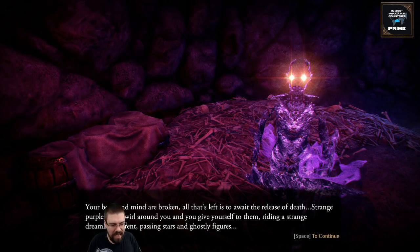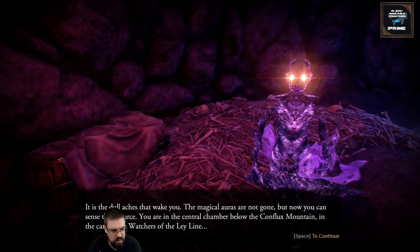Your body and mind are broken. All that's left is to await the release of death. Strange purple auras swirl around you, and you give yourself to them, riding a strange dreamlike current, passing stars and ghostly figures. It is the dull aches that wake you. The magical auras are not gone, but now you can sense their source. You are in the central chamber below the Conflux Mountain, in the care of the Watchers of the Leyline.